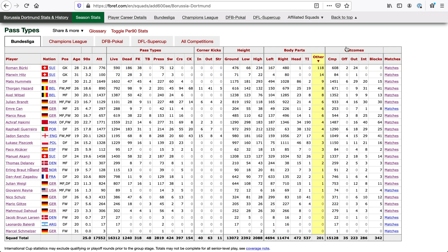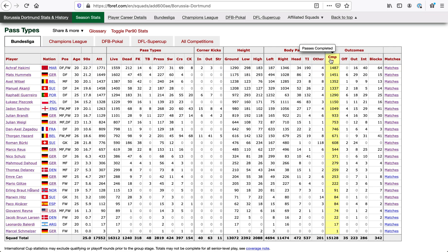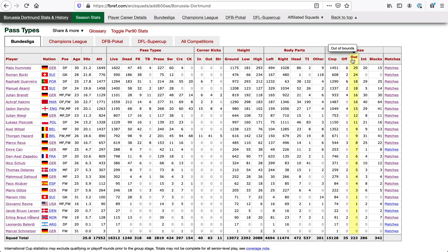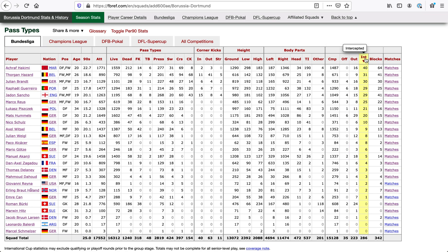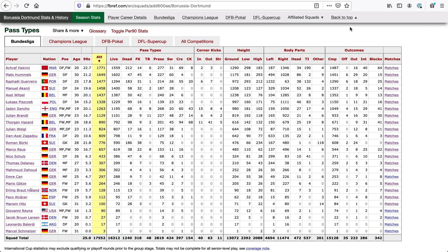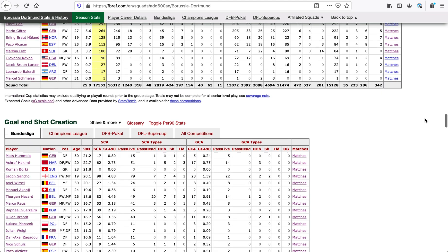The outcomes of the passes — this is really cool. We've got completed passes, those that ended up with the player offside, those that went out of bounds, passes that were intercepted, and those that were blocked. Hakimi's at the top of this list because he's attempted the most passes, and he makes the most passes under pressure in dangerous areas, so it's understandable.